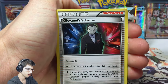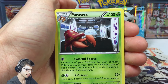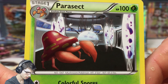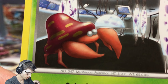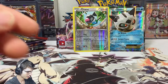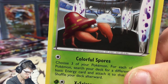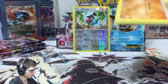We got a Doduo, Fennekin, Curlier, Giovanni's Scheme, Magneton, a Chatot reverse rare, and a Parasect regular rare. I don't know where Parasect is in this artwork but it has a really scary look in its eyes — literally just circles, no eyeballs. The more I look at it the more scared I get. We also have Mega Mewtwo X — Parasect is freaky, like a walking mushroom. Definitely a Ghost-type Pokemon in disguise.